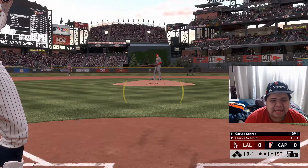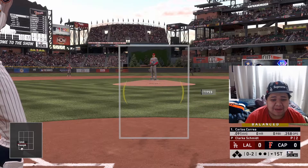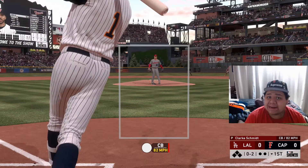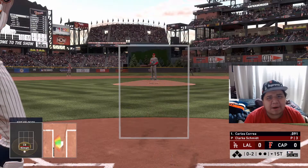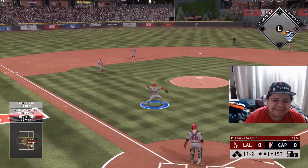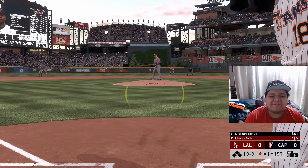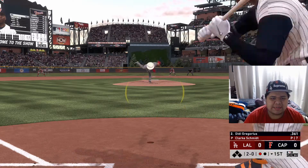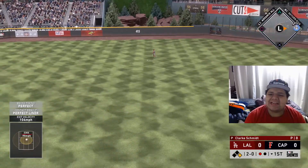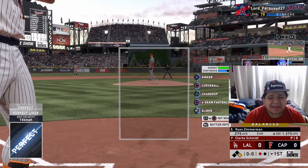Correa steps in against Clark Schmidt. Schmidt throws some gas and that sinker is nasty so we've got to be careful. We finally get a hit with Correa but we're one for eleven with him. DD Gregorius comes up and rips it up the middle - perfect! I think that was a sinker and he left it right down the middle. We've got a one-out hit. Zimmerman steps up but we get under the sinker - at least it's not a double play.